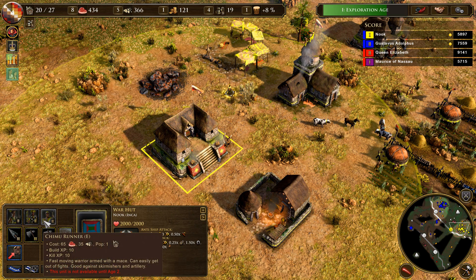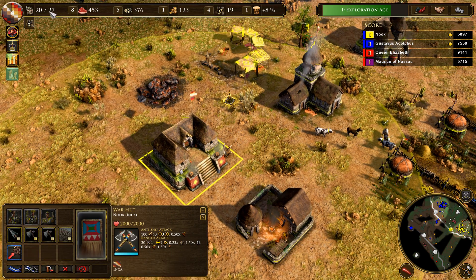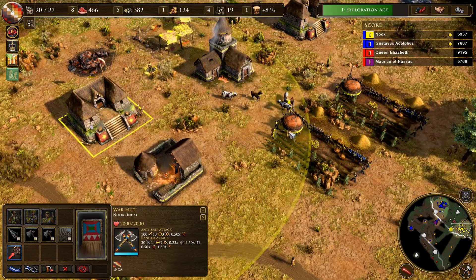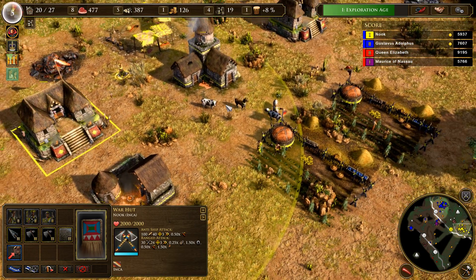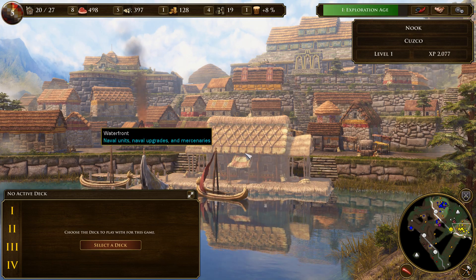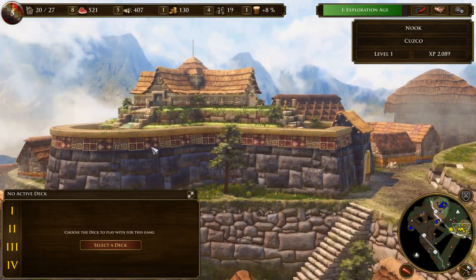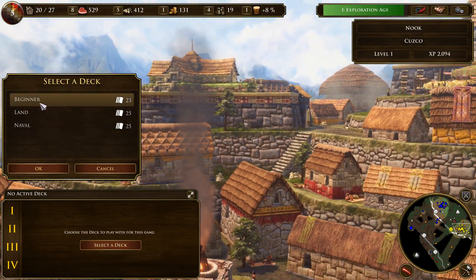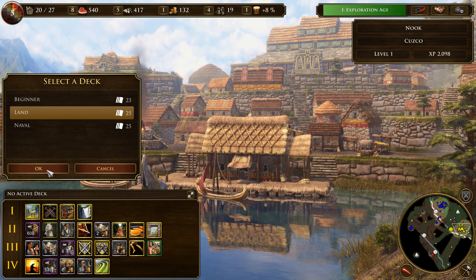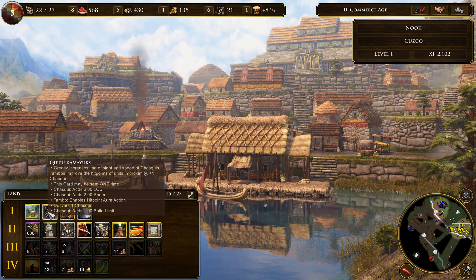None of these guys require anything like that right? Population — yeah, I do probably need more houses, I'll need one in a minute. Level four! I don't remember this. Collect a deck? Sure, I'll take the land deck. I don't remember this at all.